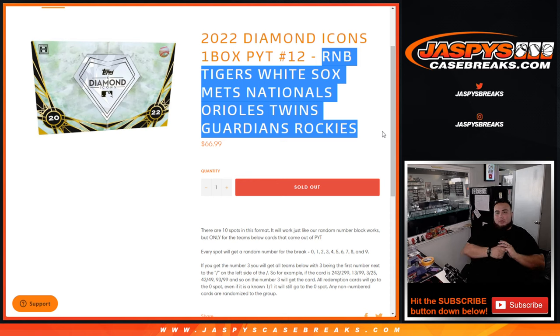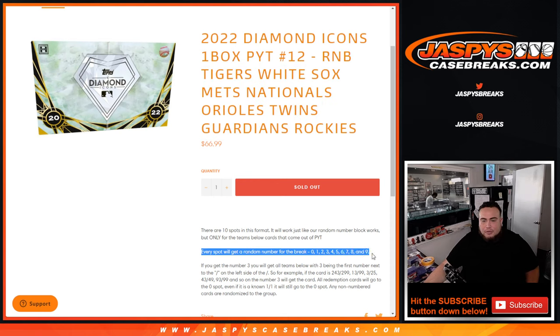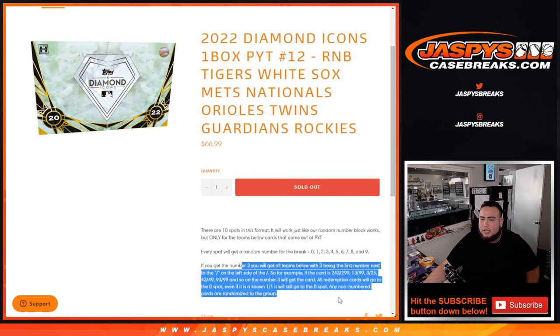We put them all together in a serial number break. Everybody gets a random number from zero through nine, and we distribute the hits out. Any hits that pop out for these teams go by the first number on the left side of the serial number dash, as shown in the examples and the item description.